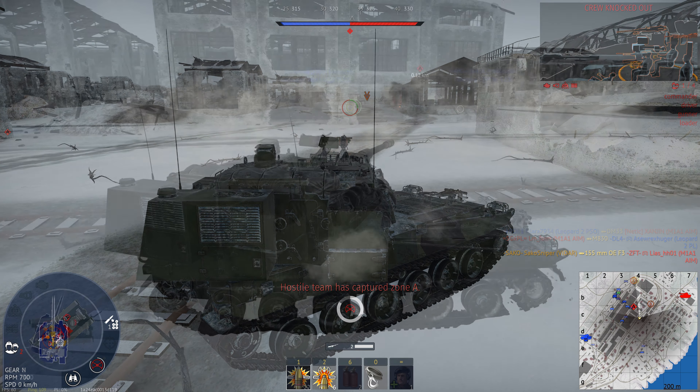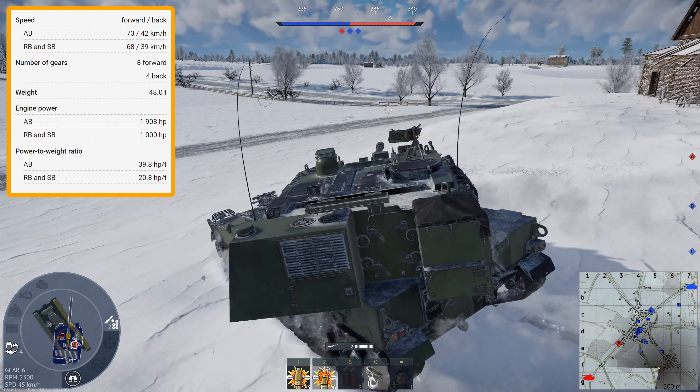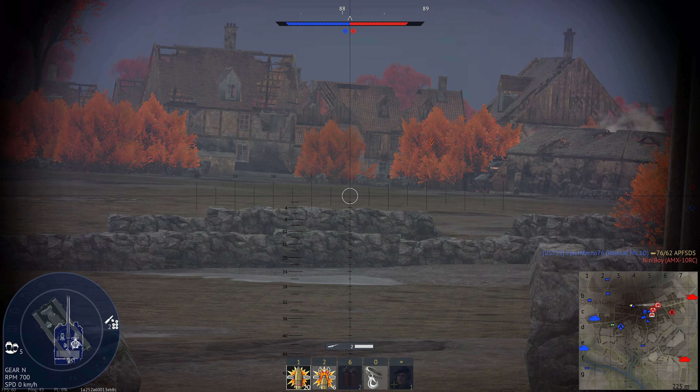One of the major benefits of the Vidar is its absolutely insane mobility. It's got a 1,000hp engine with a weight of 48 tonnes, giving it a power-to-weight ratio of 20.8hp per tonne — very nippy indeed. It does have some issues; its hull traverse is a little bit sluggish, but overall it's a fantastic vehicle in terms of mobility. 68 km/h going forward and 39 km/h in reverse. You can get around the map at the start of a game very easily, and you really do have to do this in this tank.